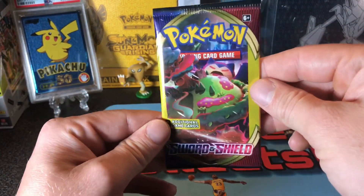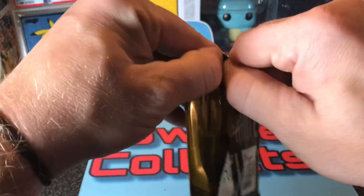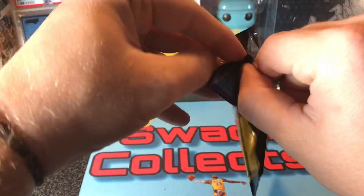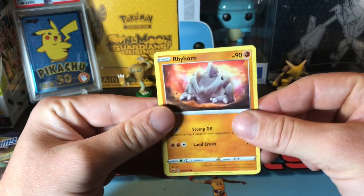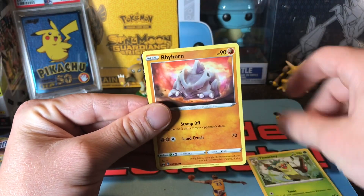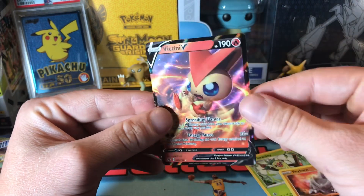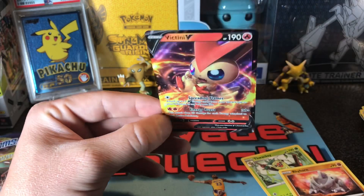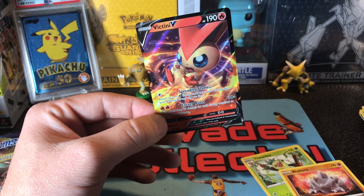Last pack — this can save the whole break right here. Oh, I think I see something — yes! Thwacky. Rhyhorn and Victini. Pulled this card so many times already, but at least it was a hit.